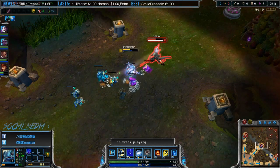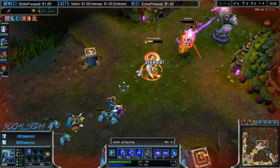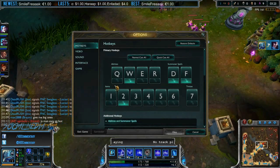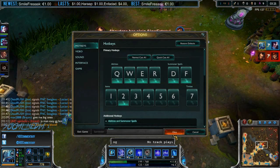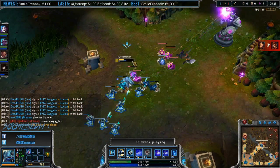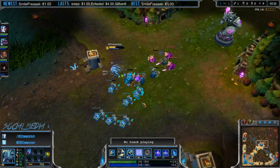Start your all-in by activating your W and using your Q after that — this provides you with a ton of damage to start off with. Once you are close to your enemy, keep auto-attacking as much as you can to make good use of his W. Try to save your E for the last moment. You can dive him if you still have your E available, as this skill dodges everything, including turret shots. Use it to either escape or to deal the last bit of damage.